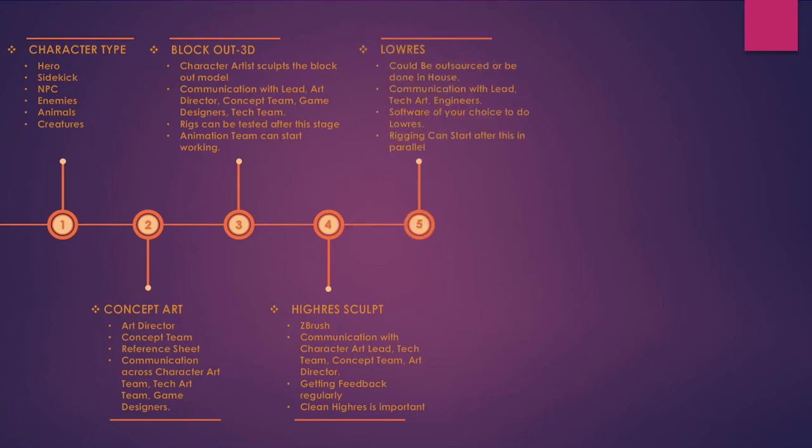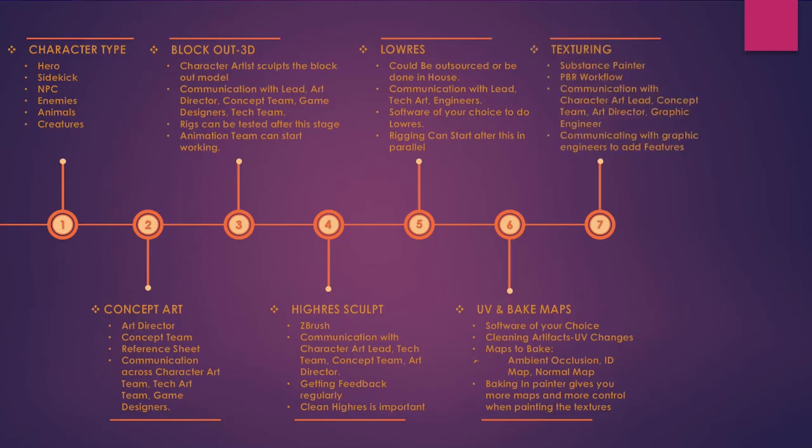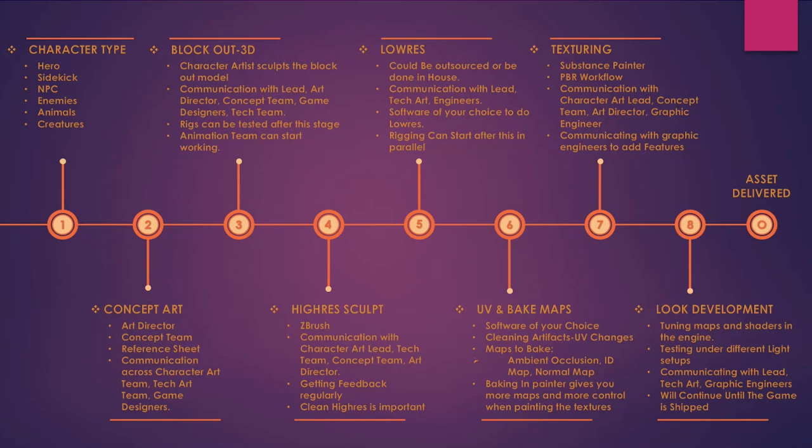On the fifth stage, once the hi-res is approved, you will start the game topology. Hi-res approval comes from your lead or the art director, and in some cases the concept team will also be involved. Once the low-res is done, you need to make the UVs and bake the maps — these two go together because you might need to adjust the UVs to get the best results when you bake. Sometimes you might even have to go back and do adjustments to the low-res and the high-res to get cleaner bakes. After that, on the seventh stage, you can start texturing in Substance Painter — almost all studios use Substance Painter and this is a PBR workflow. The final stage will be look development, which continues all the way till the game is shipped.